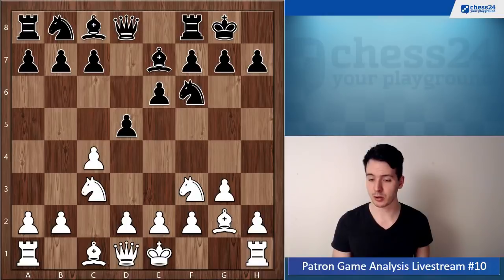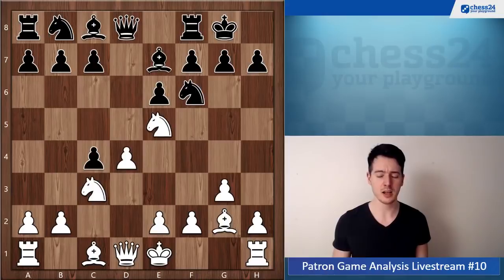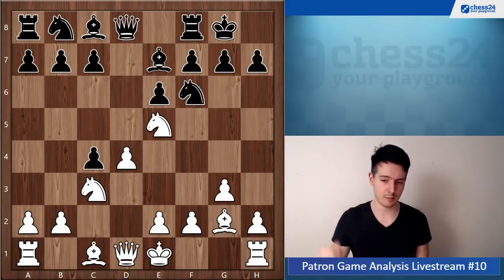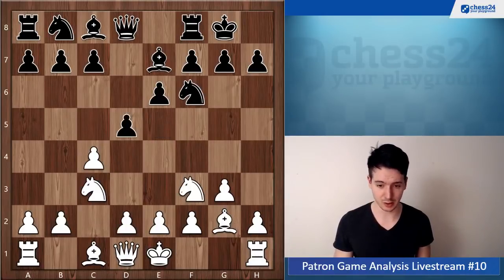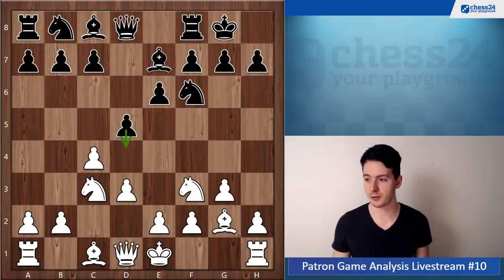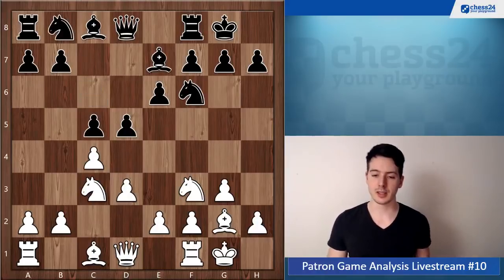Your opponent doesn't take it here, but you cannot count on that obviously. So again and again, your opponent could go d4 — you should go d4 yourself to stop d4 from black. This is actually a variation from the Catalan, which I think is harmless for black, but at least you're not worse. If black goes d4 here, you are already fighting for equality.